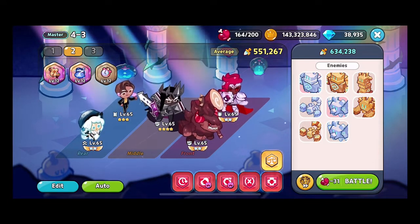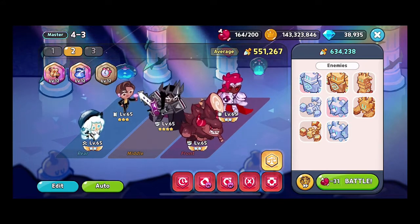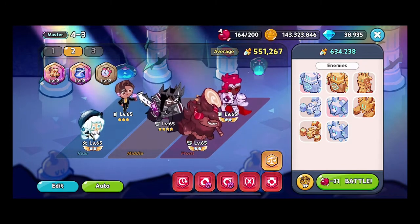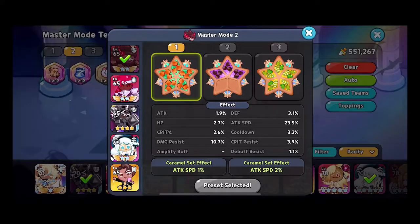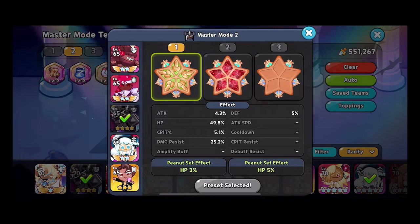It's definitely a good test in master mode world 4, because world 4 is where a lot of people seem to be getting stuck. What we're running specifically: caramel attack toppings on Schwartz, cooldowns on wild berry because we want the stuns activating as much as possible.